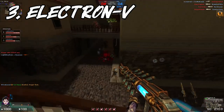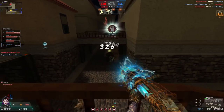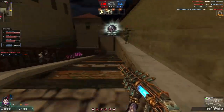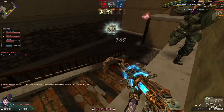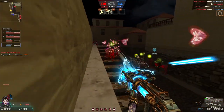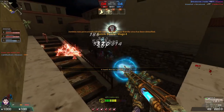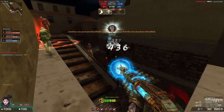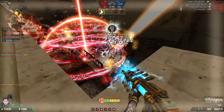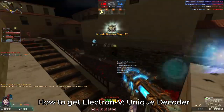Number 3: Electron V. Now we've reached the top 3. Electron V was originally exclusive to Counter-Strike Online China's anniversary, but three months later it appeared in Counter-Strike Nexon Studio. This weapon is based on the AN-94 but modified with electricity, which completely changed the cartridge instead of using 5.45mm. With Gun Boost Grade 6, you can easily kill zombies by holding the right mouse button to charge the electron storm before blasting it at zombies. You need to shoot the electron vapor about 5 times to gain the electron storm. Sadly, this weapon doesn't exist in the mileage auction, so you'll need to use your unique decoder to get it.